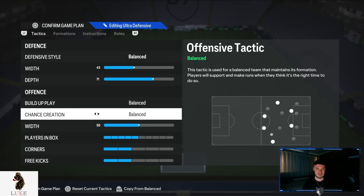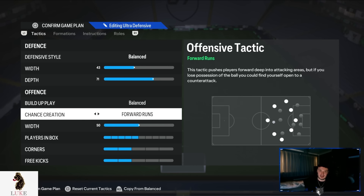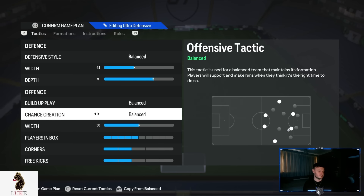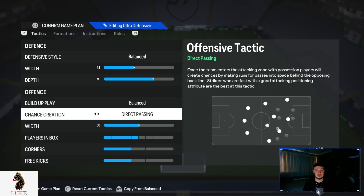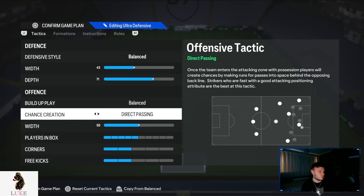The chance creation — you know what it's going to be — it is, of course, direct passing. I don't like forward runs, I don't like possession, and I don't really like balance either. Direct passing I just absolutely love. I've probably used it for the last two years since it came into the game and I'll continue to love it until something else is way more effective.